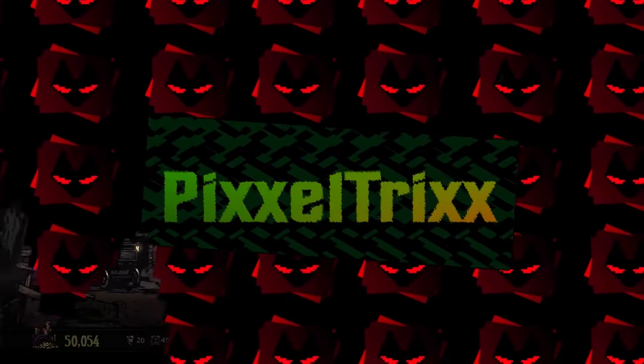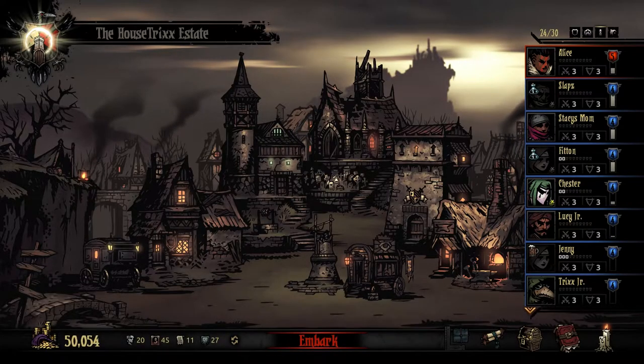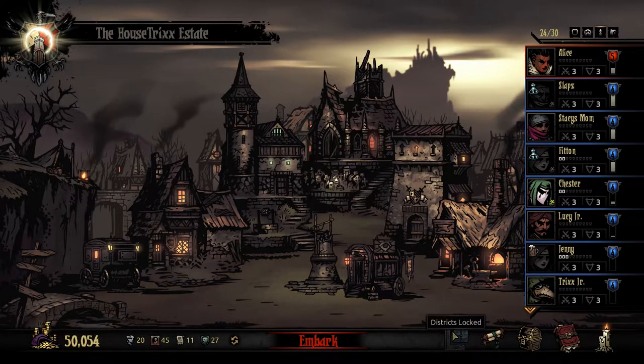Can you feel it? The walls between the sane world and that unplumbed dimension of delirium are tenuously thin here. What up dudes, it's Pixel Tricks. Welcome back to Darkest Dungeon. Something I haven't shown off yet is this — the districts.